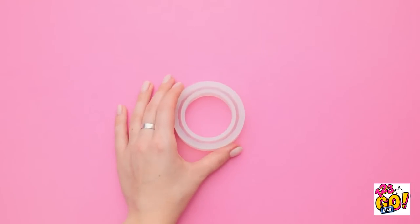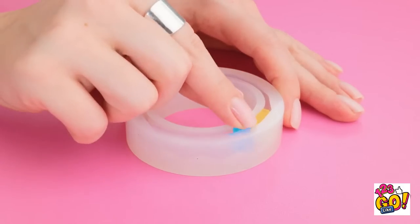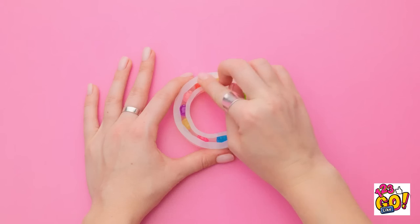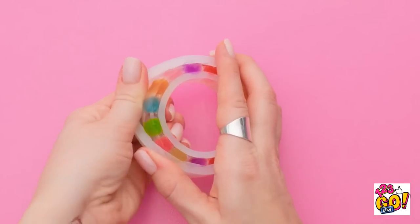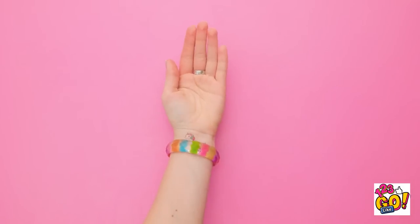Get a rubber mold like this and stuff it with colorful gummy bears! I'm choosing a bunch of different hues — put them all the way around the band! Then carefully pour epoxy resin over the bears and fill it to the top! It's ready to wear and it's just the cutest! And it covers my tattoo perfectly!